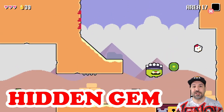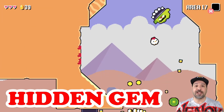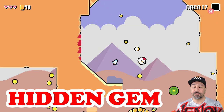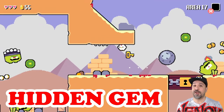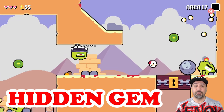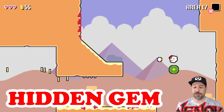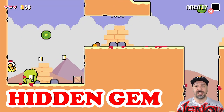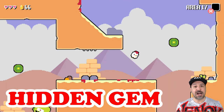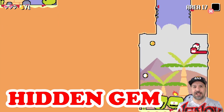Just before someone mentions it in the comments — yes, I am aware that Super Faust 2 is available on Android and iOS for free, however that is with ads. If you want to deactivate the ads, it's the same $5 you need as when you download it on your Nintendo Switch. Personally, for the ability to play it on my television, on my Nintendo Switch, with a top-notch controller, I am very happy to pay the extra $5, especially to skip those ads.